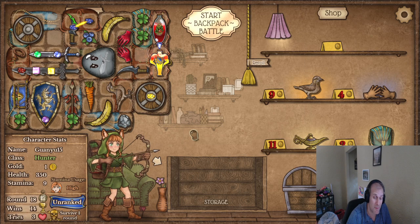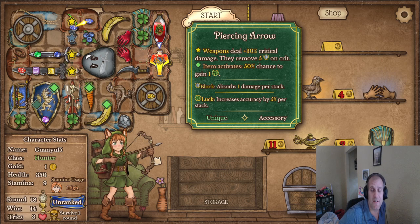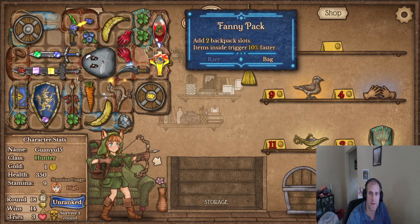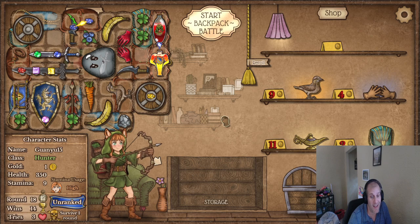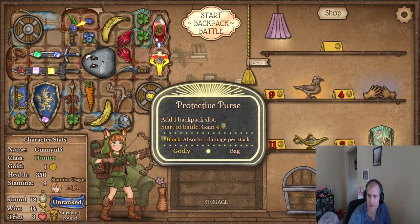So once we have 10 luck we are 100% crit chance — yes! That's a good thing. Do I want... yeah, I think I'd rather just take this. Okay, let's see what happens!